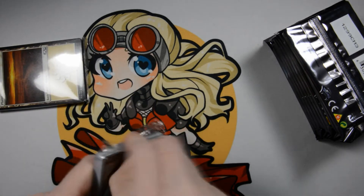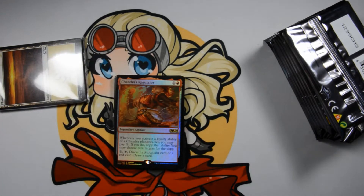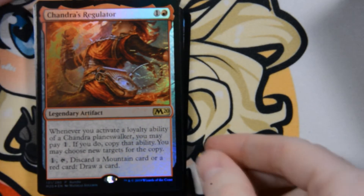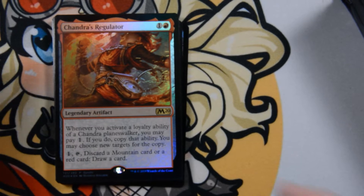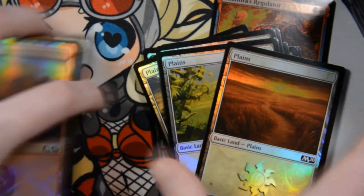Let's take a look at the Chandra's Regulator so we can get everything all set up. I love the art on this — I think it's super cute and it just makes me giggle every time. Plus, discarding mountains, drawing a card — that's exactly what red means. And then we've got foil, foil, foil, foil, foil. No one cares about all these other ones; the only ones I care about are these two. Lots of shiny foil.